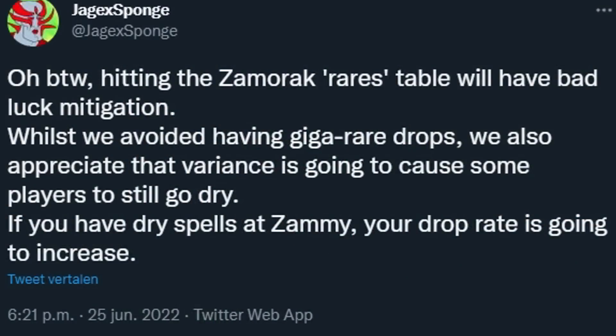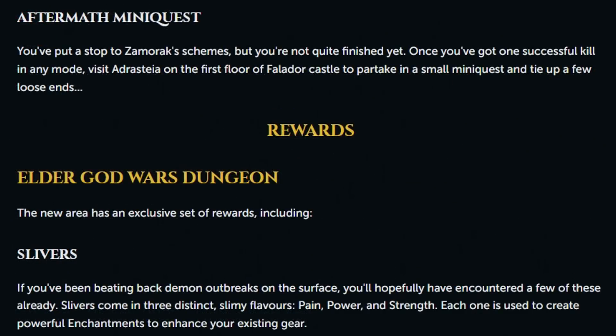According to Mod Sponge, who worked on this boss with Mod Ramon, there will be bad luck mitigation if you go dry on rare drops at Xamrak, which is fantastic to hear especially so early on. Before getting into the rewards, there's also a mini-quest you can complete after killing Xamrak once, which you can start by visiting the first floor of Falador Castle.